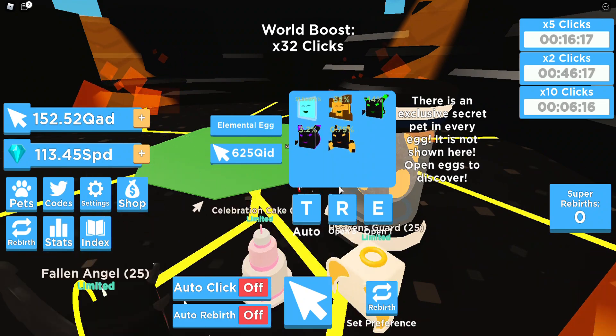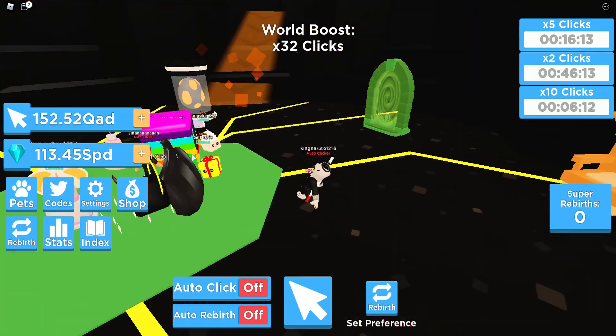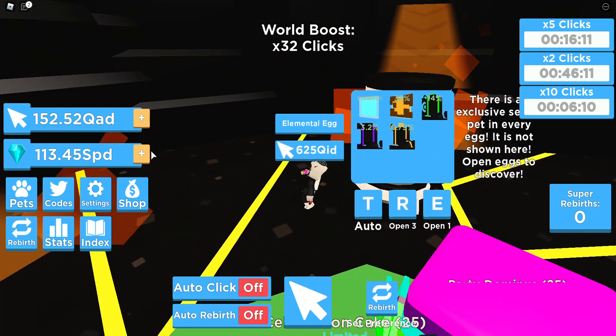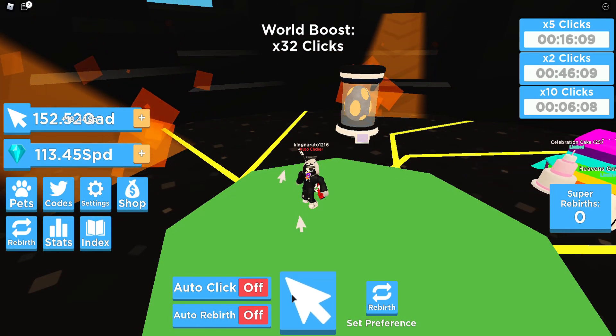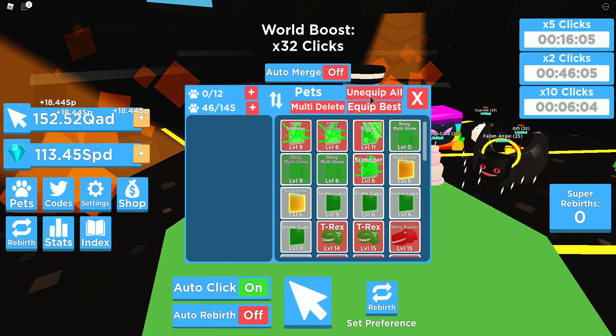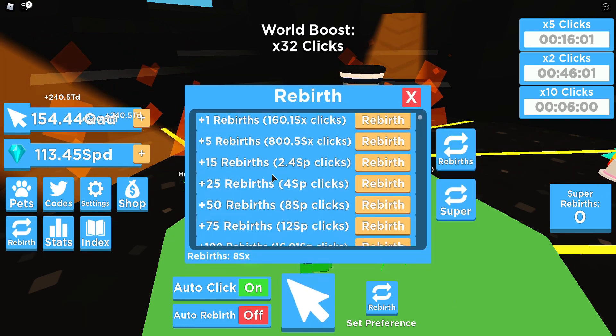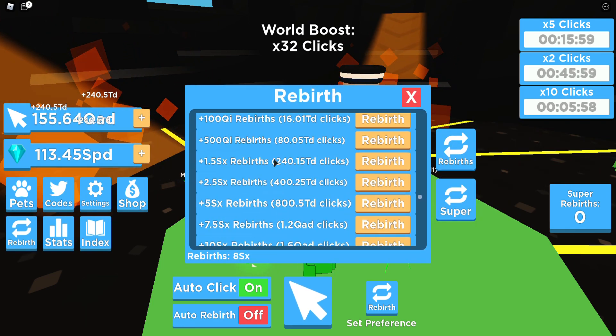But the egg is 600 QID. You sure you want to buy that? I can't even — I'm not even close to buying this. What the heck. Come on. No, I'm not even close. What? How am I supposed to buy this?